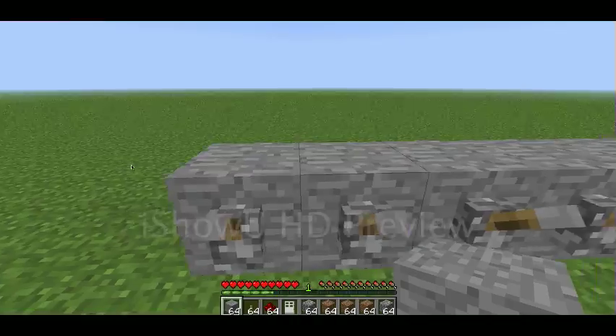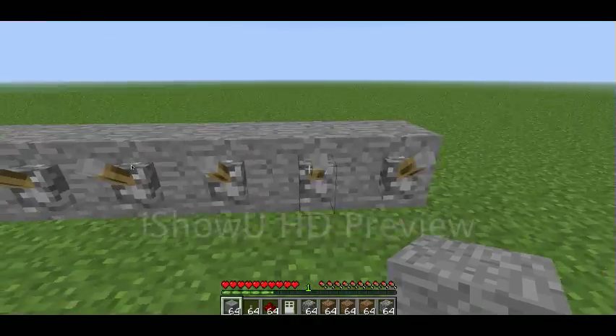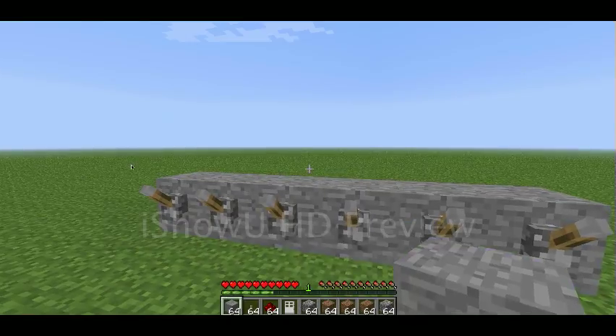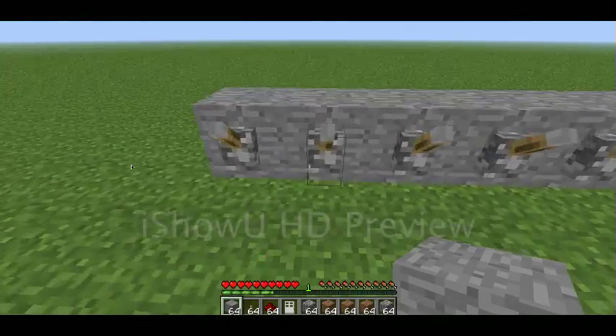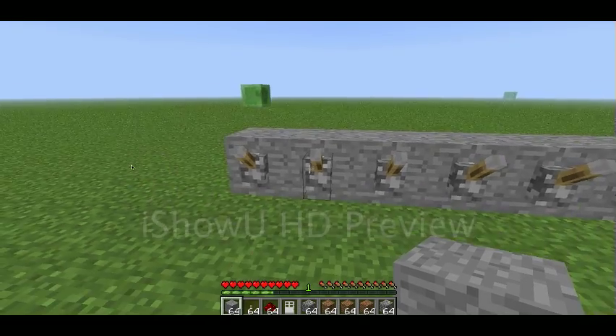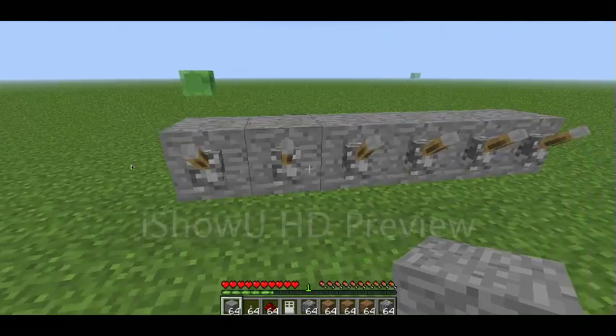First off, you're going to put 1, 2, 3, 4, 5, 6 blocks across, and you can do really however many you want and it'll work. Then you're going to put levers on them.